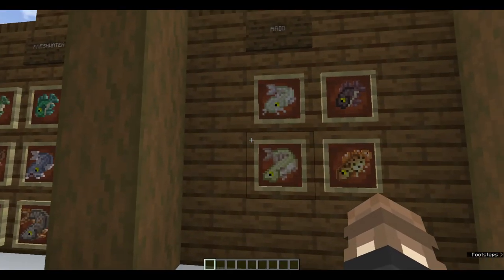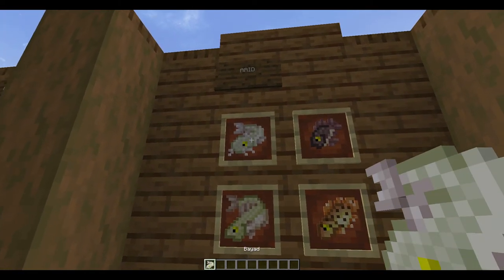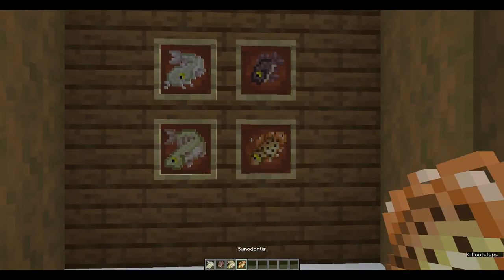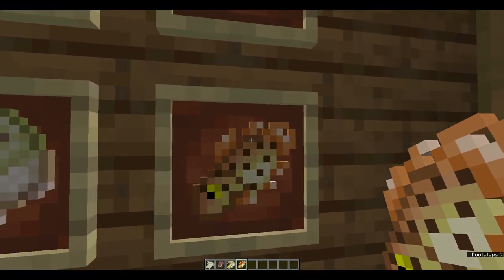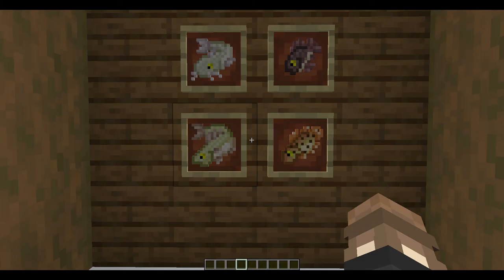On from that, we have the arid fish. These can be found in hot regions such as the savannah, desert, and mesa. We have the bayad, the bulti, the capitaine, and the synodontis. I really like the texture on these — very cool. These are all the fish you can find in your hotter regions.